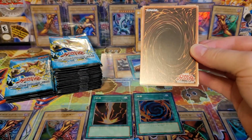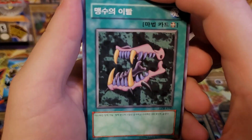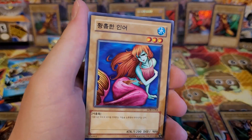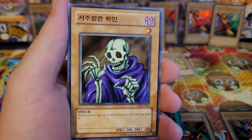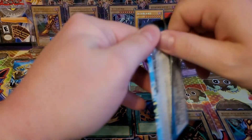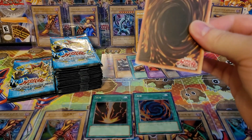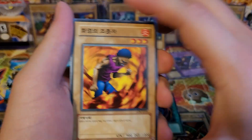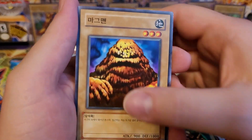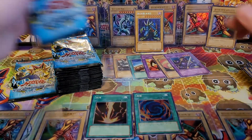Trihorn Dragon — oh my gosh, guys. Beast Fangs, beautiful cards. Kagemusha of the Blue Flame, Enchanting Mermaid, Skull Servant, and Carva Nala Warrior. Almost halfway done with the first stack, which means almost halfway done with the box. Flame Manipulator, Book of Secret Arts, the Sweaty Dissolve Rock, Mystical Moon, and M Warrior number two.